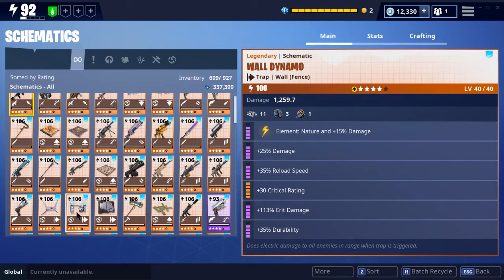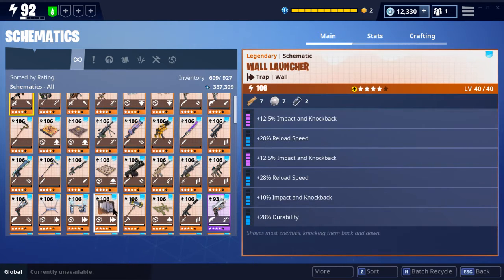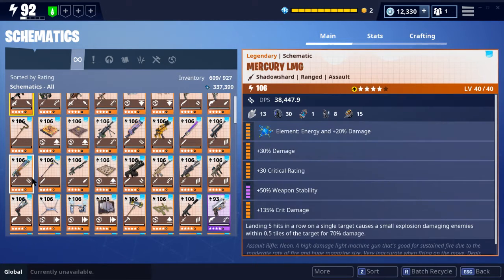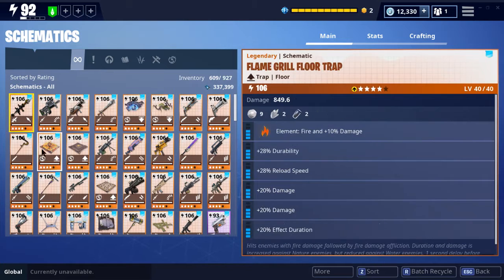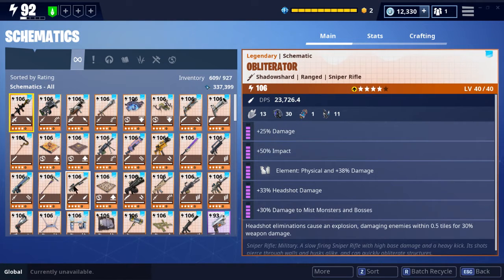I got the wall dynamo — getting there. I think this will be the next thing I try to max out. And the mercury LMG — I got that maxed out. I like this just because it's energy ammo; you switch it up, use energy ammo sometimes and consume a different type of ammo. It's a really good weapon. And the obliterator too — it's all purple, so I still need to upgrade it, but I don't use it too much anymore. Still a really good gun.